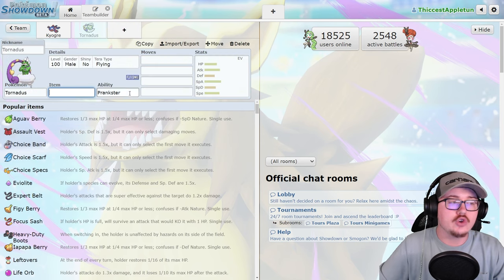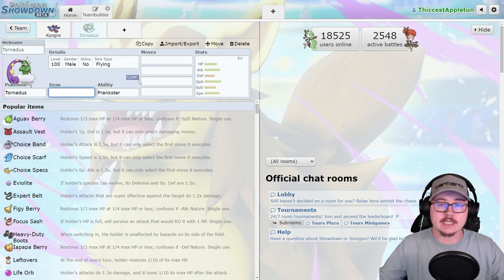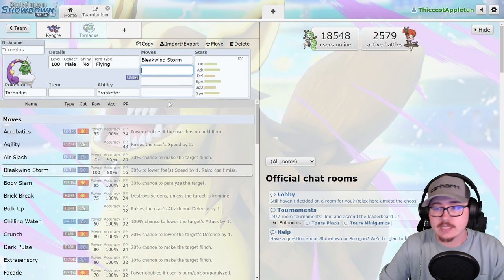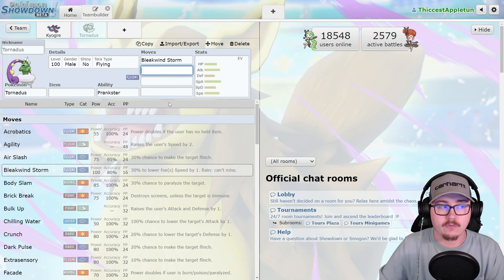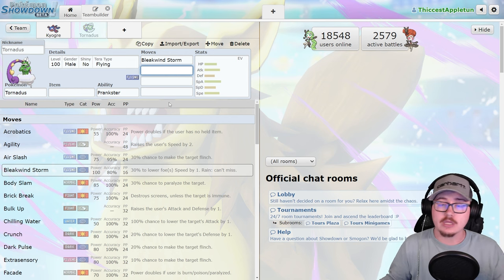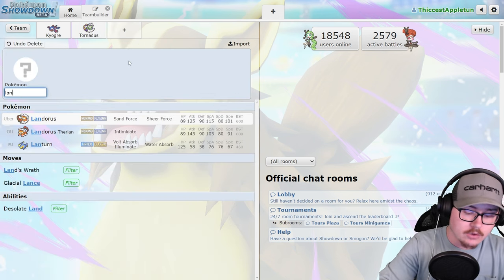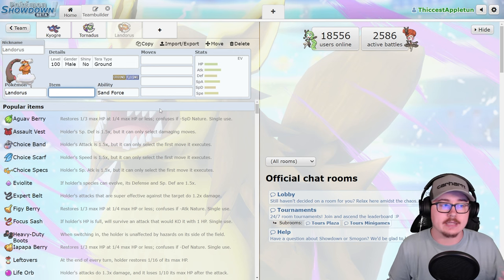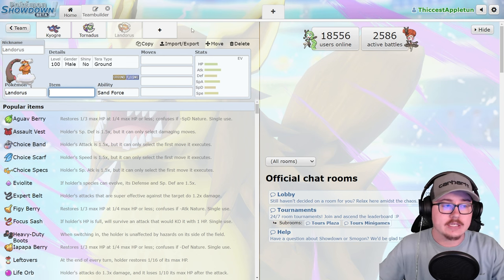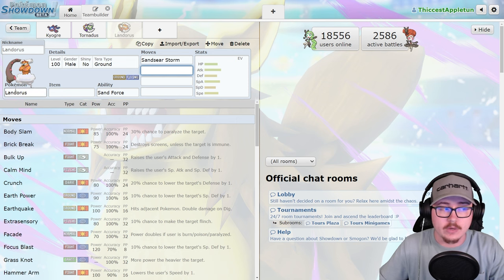Tornadus got a huge buff in Scarlet and Violet by getting access to its signature move from Legends: Arceus — Bleakwind Storm. Having 100% accurate Bleakwind Storm on turn one and being able to click that rather than immediately go for Tailwind is really powerful for Tornadus, especially into Rillabooms. You could swap out Kyogre, hit Rillaboom with a Bleakwind Storm, and put the opponent on the back foot.